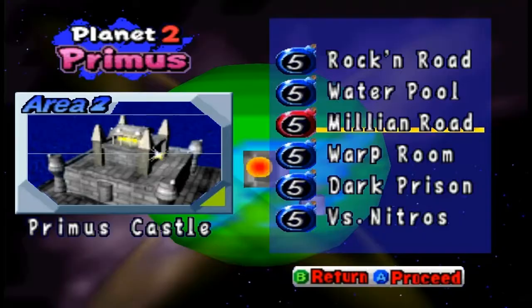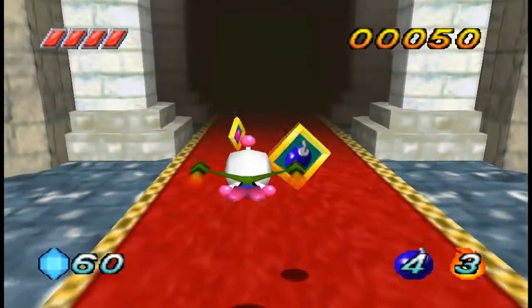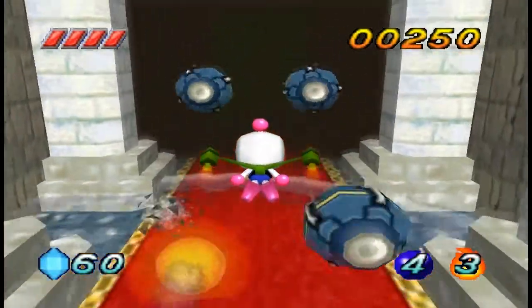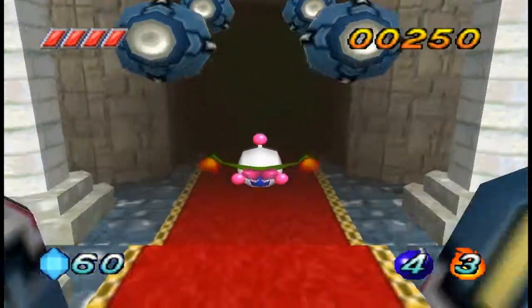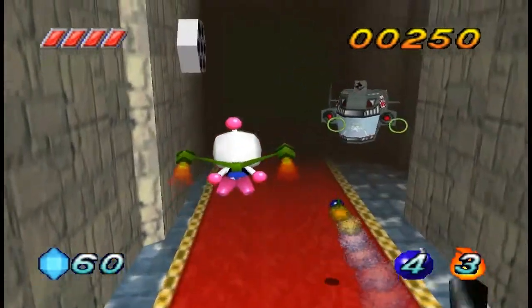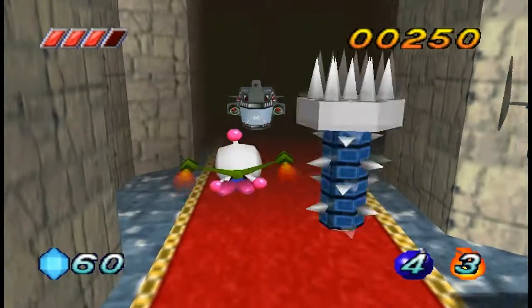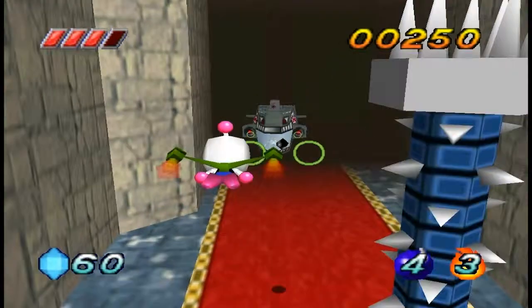Our next treasure is in the Million Road. You remember that bullet time level I told you about? This is that level. But I'm just going to fly right through it — I don't care, I just want the treasure. And the funny part about it being here means that Princess Million didn't really look everywhere. She probably should have, because it's like right in her lap.